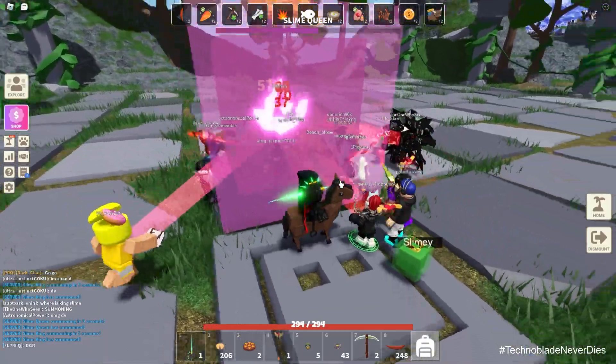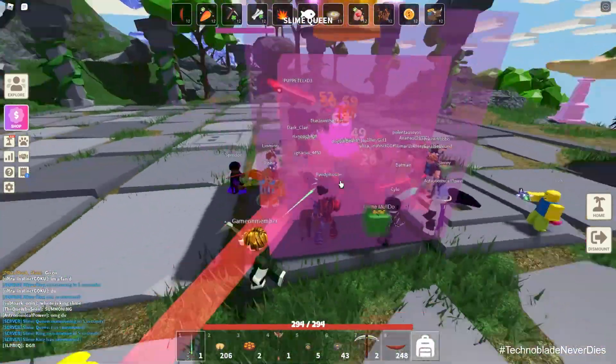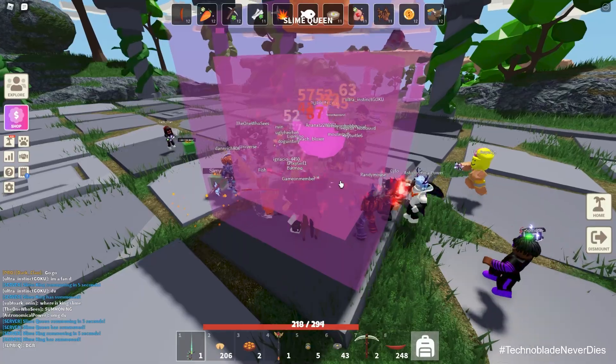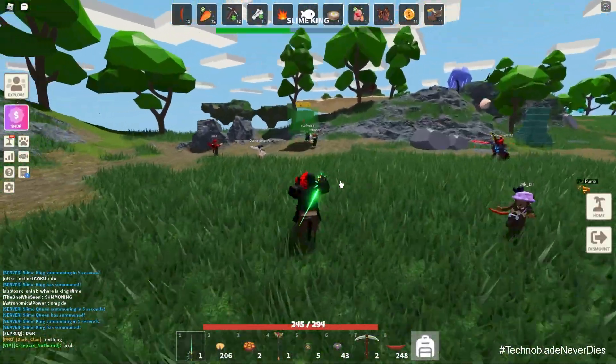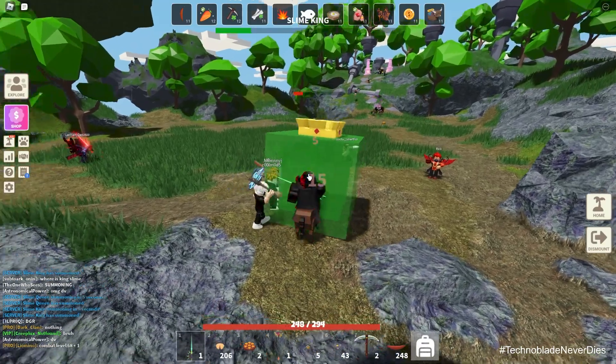I decided to try defeating her on a public server because the private server kept crashing since everyone's islands are lagging it. It's not any better than public. She's dropping fast here though. We only got five pink slime balls — so scam. We got to keep farming this. We got 43 tokens now. Definitely the way to go with public servers, unless you're really lagging.